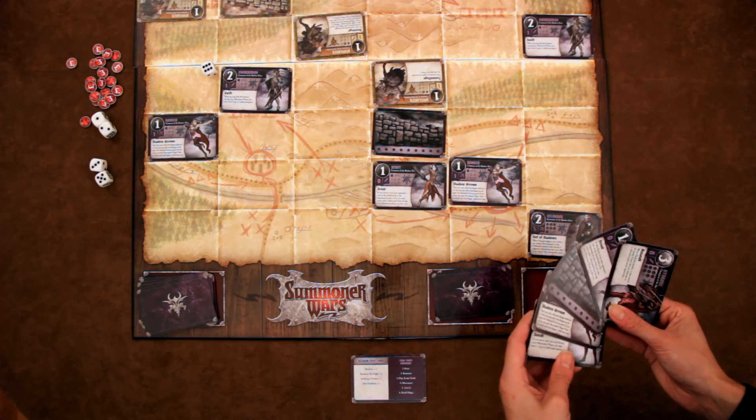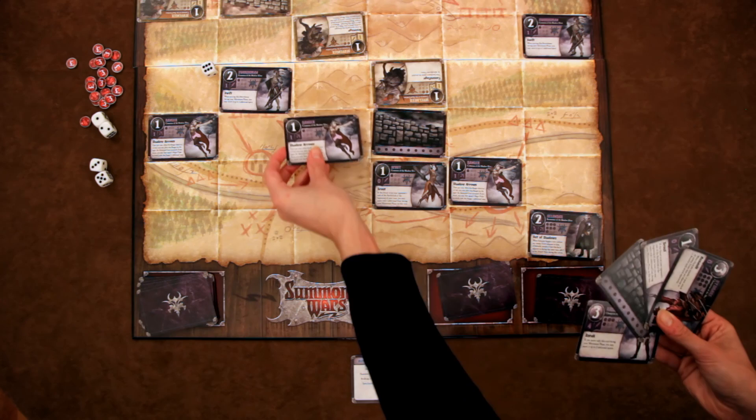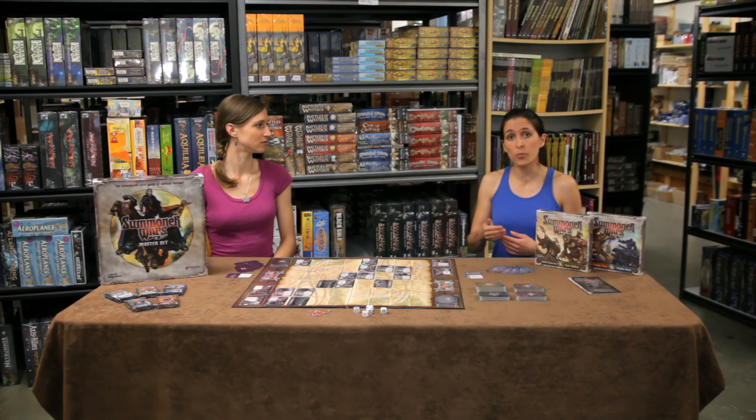During the draw phase, a player draws up to a hand of five cards. Then a player can summon units — they pay the summoning cost listed on the card by shifting cards from their magic pile into their discard pile. Each card is worth one point. A summoned unit gets placed on the board in a square that's empty and adjacent to a wall that that player controls.